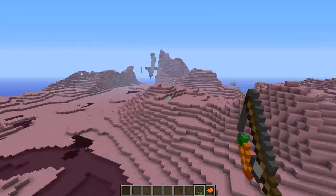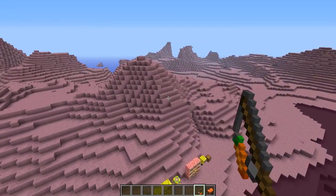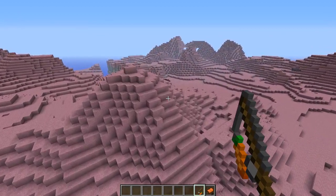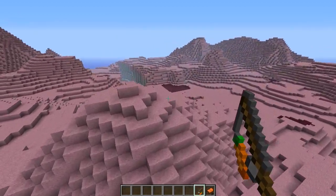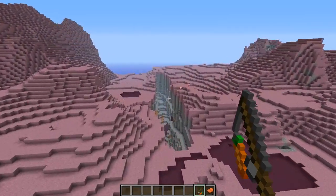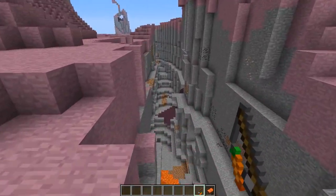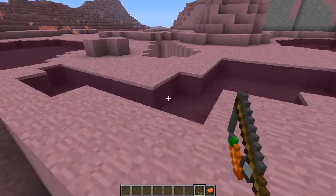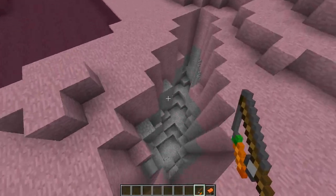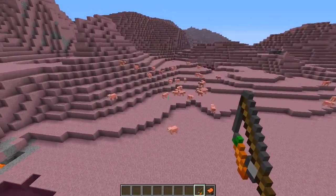It's just a load of pinky goodness. The water has all changed to pink, and we still have some of the normal kind of generation around so you can fully survive in this dimension. As you can see, there is a massive ravine in the land, and there is coal, there is iron, there will be diamonds and everything around, so you can survive in this piggy goodness. There's lava, there's everything you'll need for normal survival.